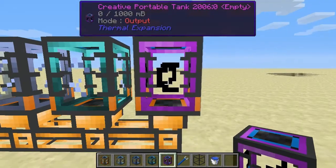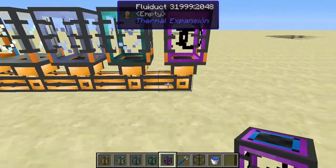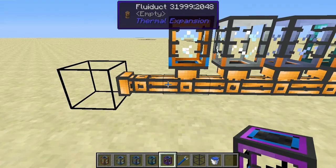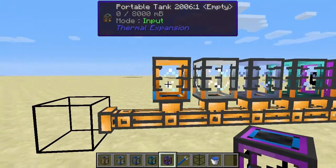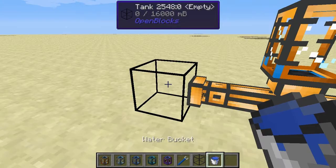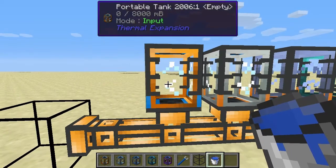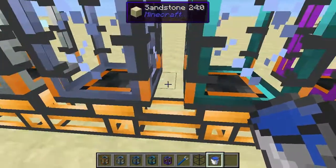I've got a little setup here to demonstrate how these work. These are fluid ducts — I also did a spotlight on those, so check that out if you don't know how they work. Fluid ducts can forcibly remove liquid from a container, sort of acting like pumps. But with these tanks you don't need that because they have an input and output system. I've got a simple tank from OpenBlocks here. Currently these four tanks are set to output mode and the first one is set to input mode. You can see the orange square on the bottom indicating output mode.